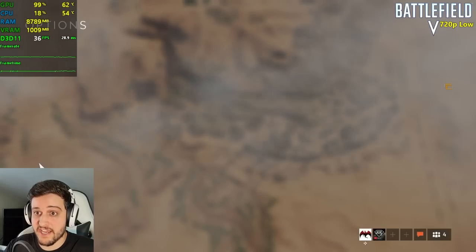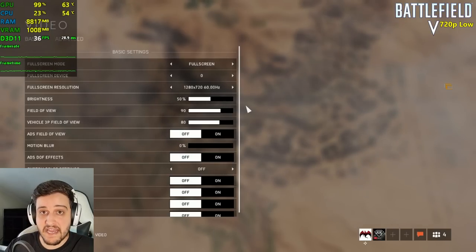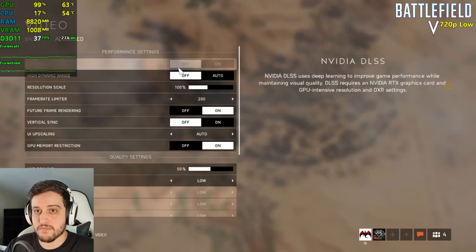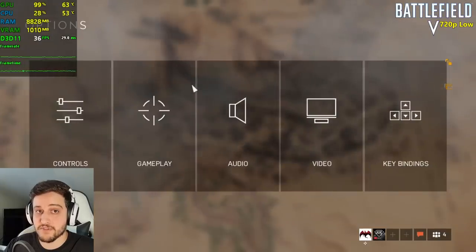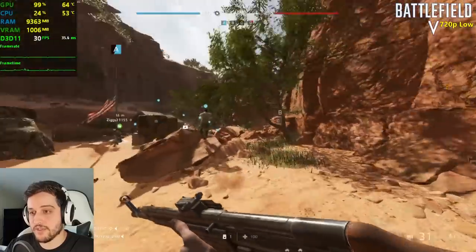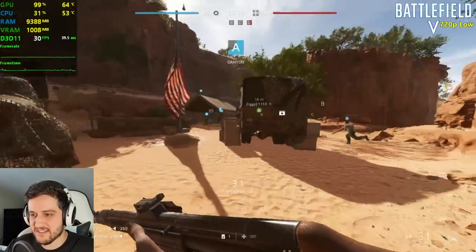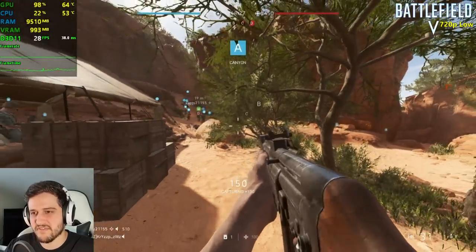Battlefield V — this game didn't allow me to test the HD 5770 back when it launched, but now it actually works. We're at 720p with low settings and 100% resolution scale. If it manages a 30 FPS average I'll be happy with that. There are some occasional skipped frames but overall I'm impressed with this performance.